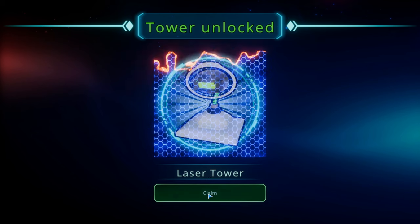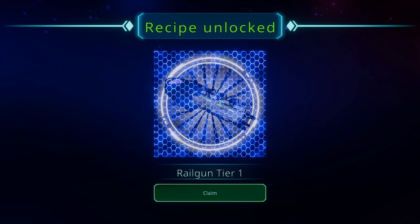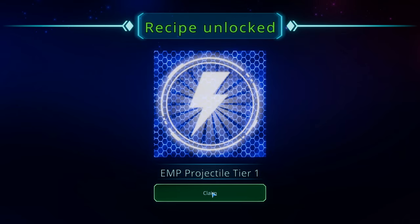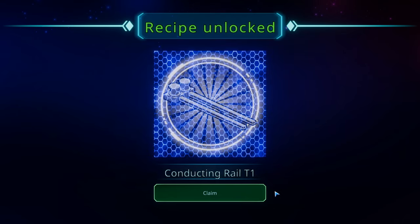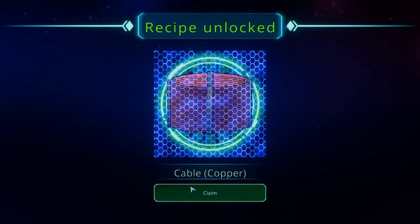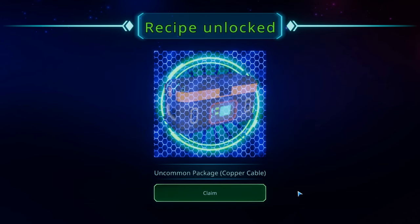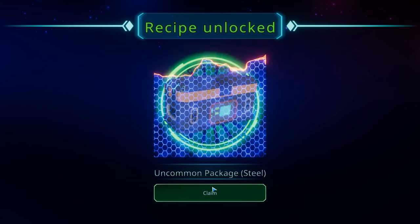We unlocked some new things: a laser tower, a rail gun upgrade, an ammunition upgrade, EMP projectile, conducting rail, big capacitor — looks like a factory component. And the ability to make copper cable, aluminum ingots — we were looking at that, I was wondering where that was — and steel. Uncommon package too. Copper cable will allow us to ship copper cable back to Earth for upgrades; same thing with aluminum and steel.